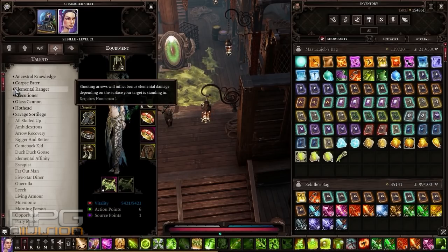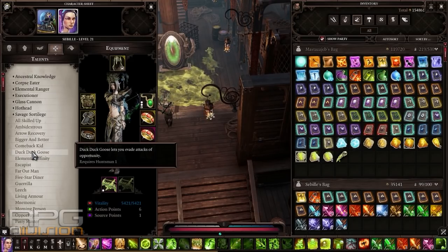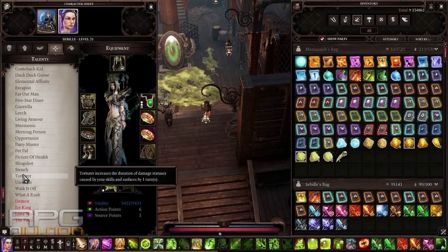I also went with elemental ranger. Unfortunately, it does not work with poison — whenever I've shot someone on a poison surface it never did additional poison damage. It does work with fire, and that's why I would use it here. It's completely optional though. Other good options include duck duck goose, which lets you avoid attacks of opportunity, and torturer, which is a good choice since we are doing burning and poison damage after we get rid of enemies' magic armor.